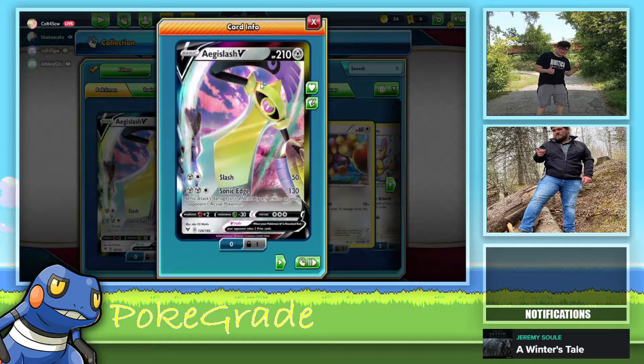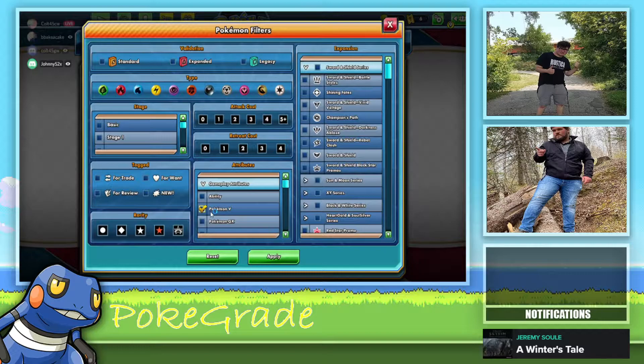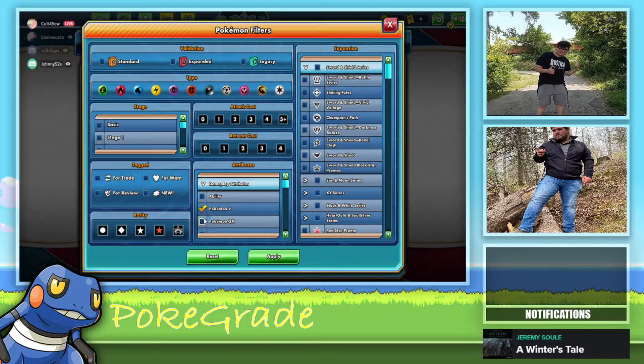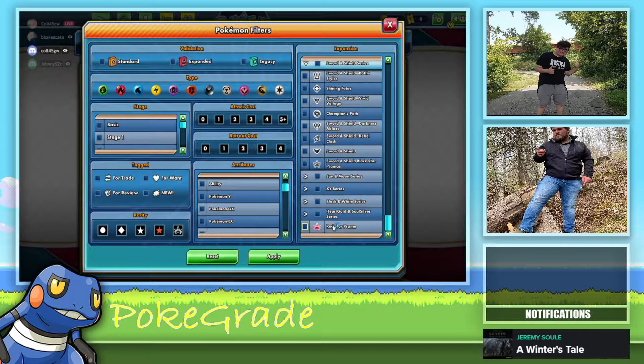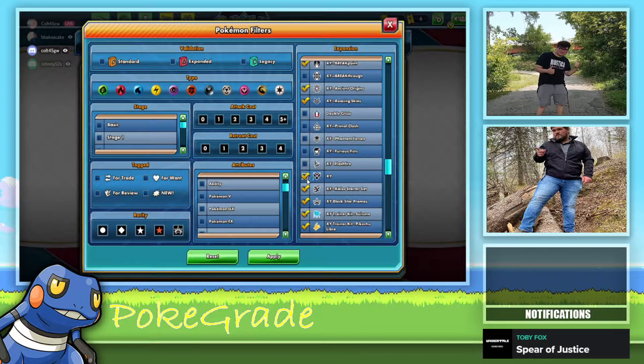Oh boy, oh boy! These are gonna be some legacy decks — you're looking for a Shaymin in that. Wait, is Red legacy or expanded? I think that might be... hit filters. Oh, expanded — okay, that's good, so these are still usable in all the decks that I run currently. Let's get started with Roaring Skies. When did this come out? It's X and Y — 2015. Holy crap, six years old! Shedninja, most of these cards are probably not gonna be very good by nowadays standards unless I pull a really good EX.